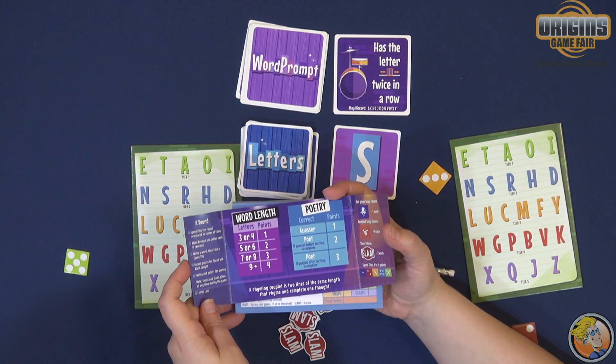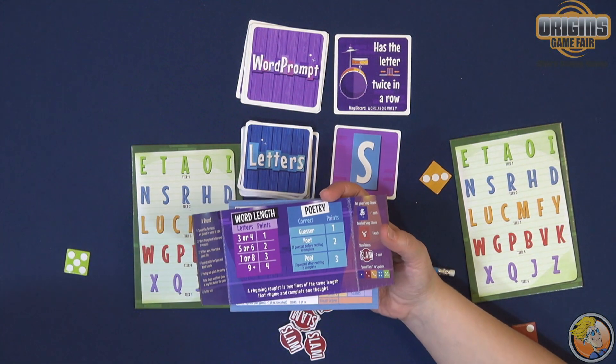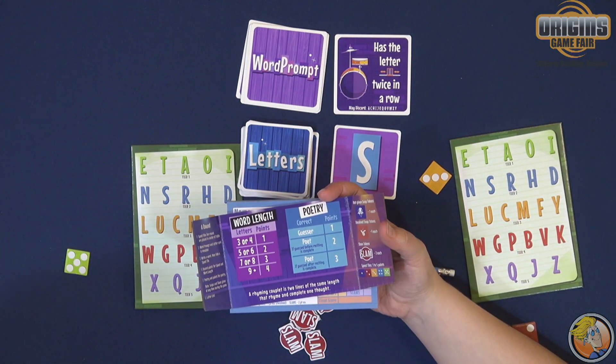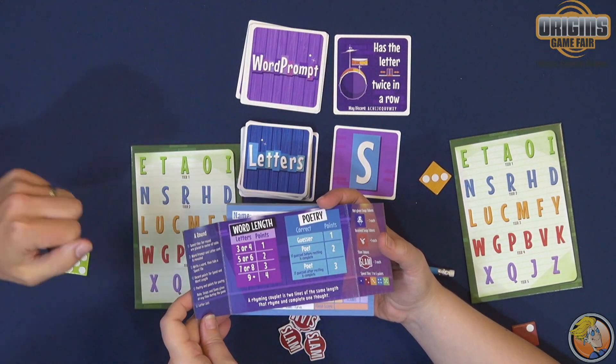So if I did a word like 'assessment' — double S, double S — that's A-S-S-E-S-S-M-E-N-T, 10 letters. You would get the maximum of four points.